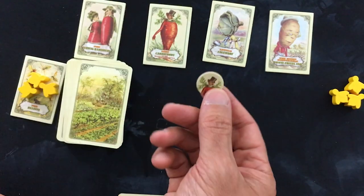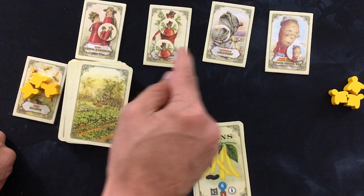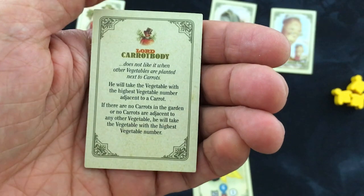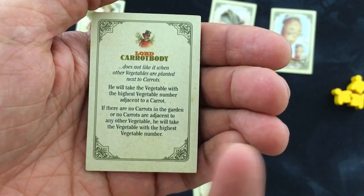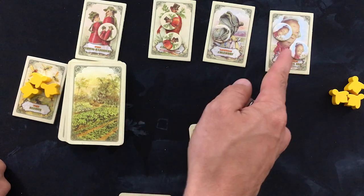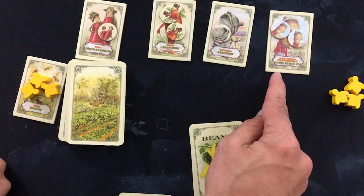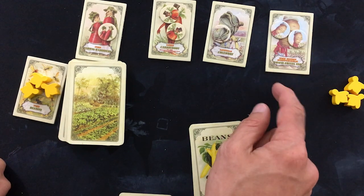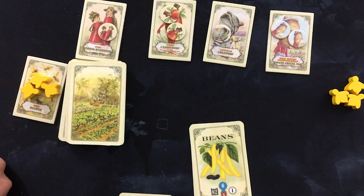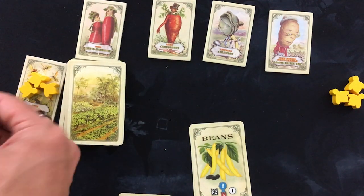Whichever neighbor or neighbors I draw, the tokens go right on their cards. And when I go on holiday after going through 15 cards, whichever neighbor has the majority of tokens is the one whose effect will activate — they'll generally steal a vegetable from your garden, although some have other effects. But if two or more neighbors are tied for the most tokens, they would squabble with each other and nobody would come mess with your garden. Bonus. Then all the tokens go back into the supply for the next on holiday phase.